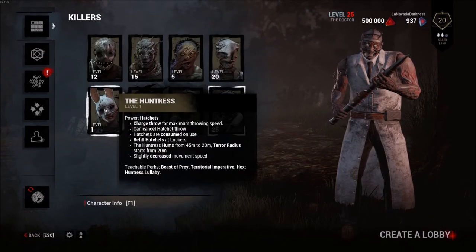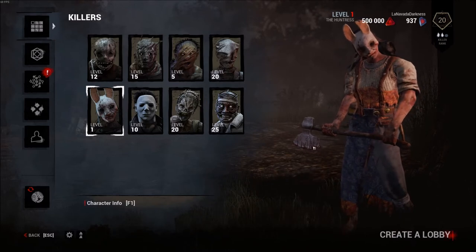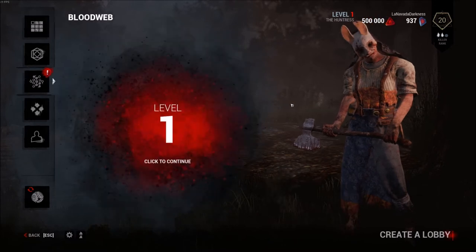Alright, new killer. Here she is. She's freaking massive. Battle axe. Alright, we're going to spend 500,000 blood points on the new killer.